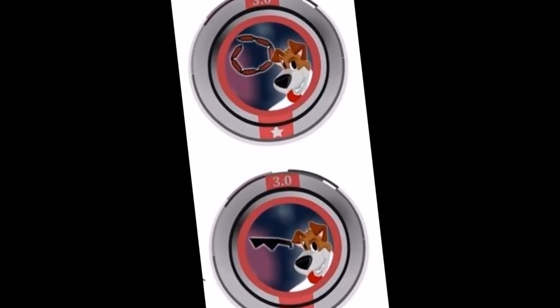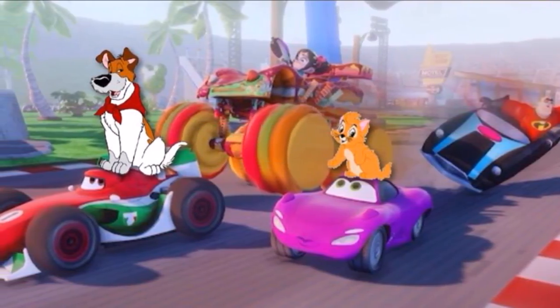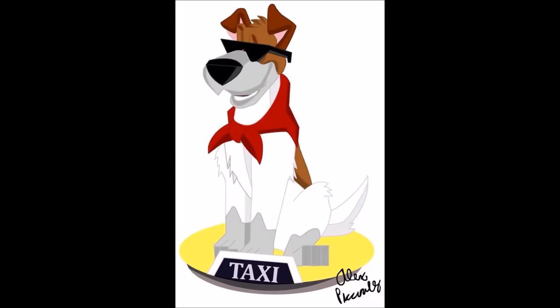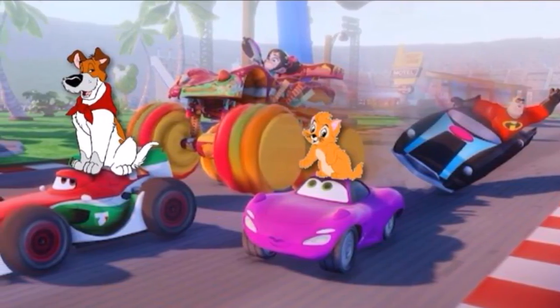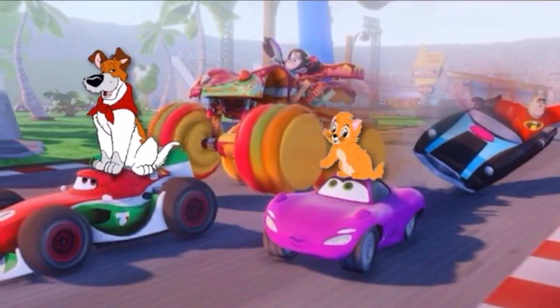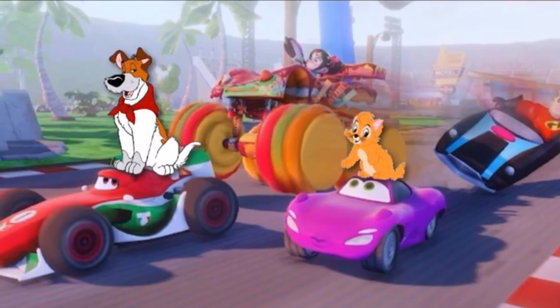Driver moves: Oliver and Dodger could move in certain ways — for example, they can drive a car by grabbing the steering wheel and moving it with their paws, or in the case of a weapon or tool, they could just put it on their back and attack. It's going to be really fun to see how fans react to it.